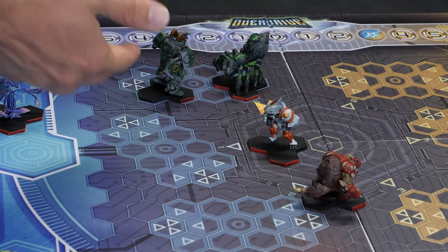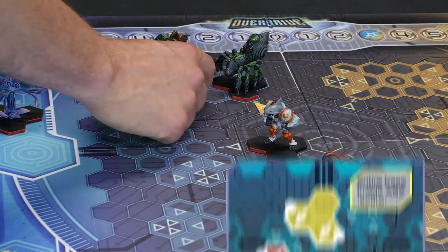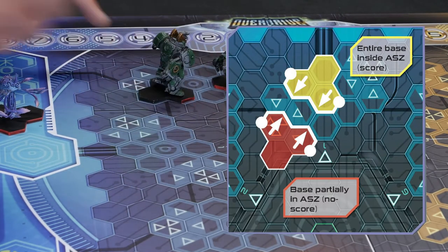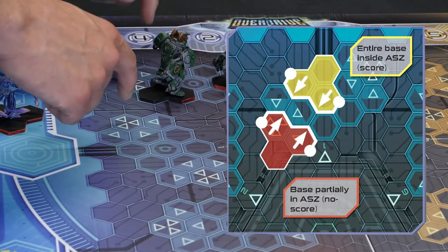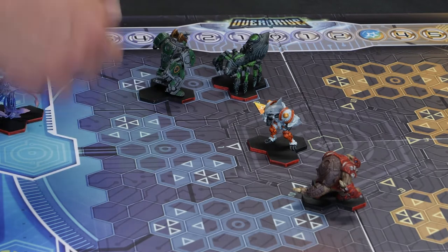In this situation you can see you've got all your basin, and so have I — you must have your entire basin. You've got to have all three hexes occupied. At the minute I'm in a standard hex, so I would score one point, and you are actually stood on the bonus hex, so you get an extra point.